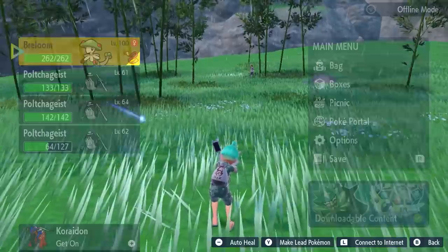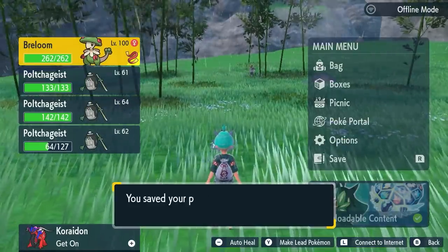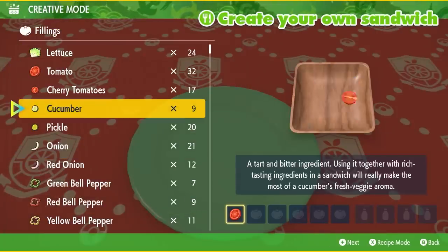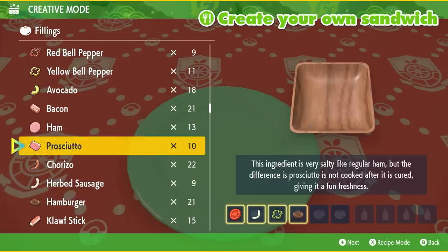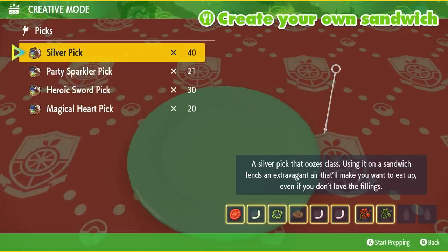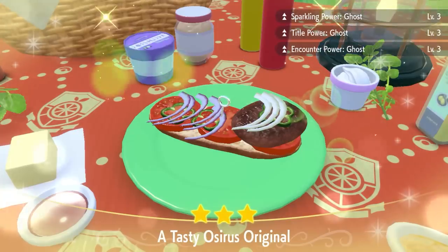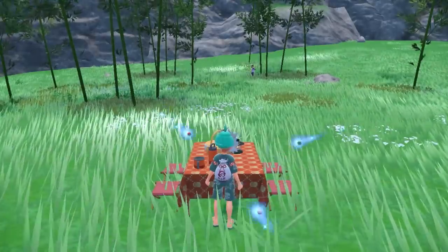Once you've knocked out or captured that 60th Poltergeist, drop a save because the next step is setting up a sandwich that gives you Sparkling Power Level 3 for Ghost type Pokemon. There are a bunch of recipes you can use, but the one I've used which allows you to mix and match Herba Mystica is: one tomato, one onion, one green pepper, two red onions, and one spicy and one bitter Herba Mystica. This will give you Sparkling Power Level 3 for Ghost type Pokemon — that's the most important thing, maxing out your odds to find a shiny Poltergeist.